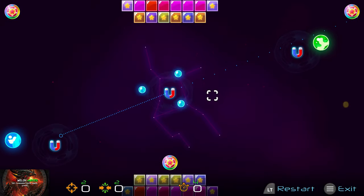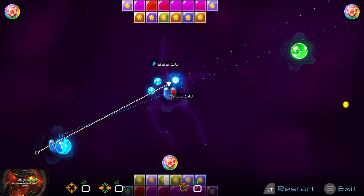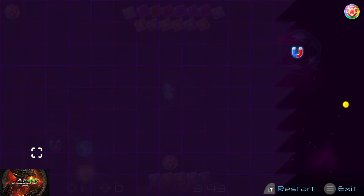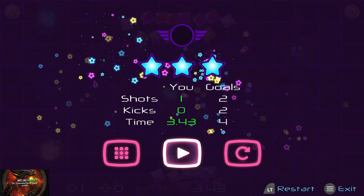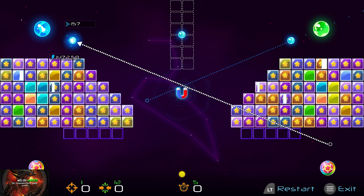Grab the blue ball at the bottom which flies towards the bottom, give that a little whack, and the green ball should fly over. You could do it to the opposite blue ball as well, but I found it more effective going to the green.